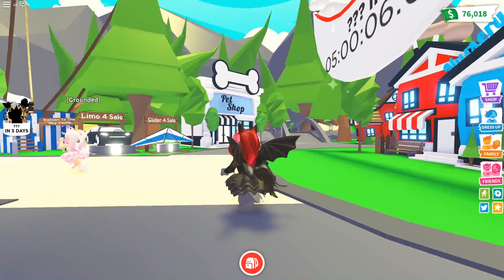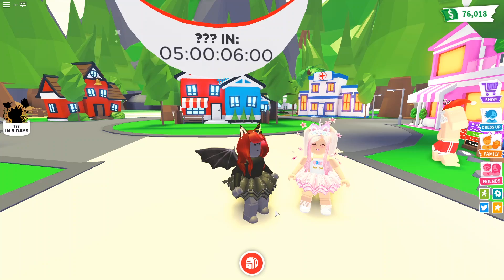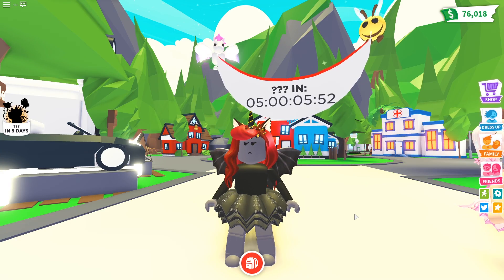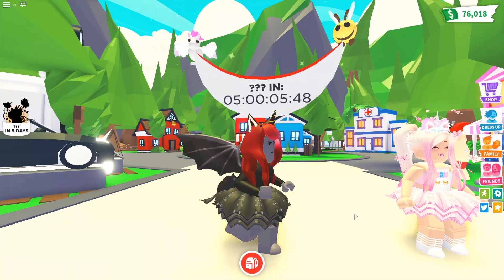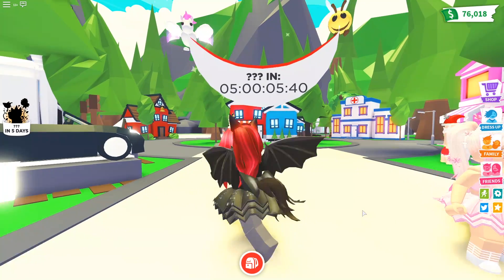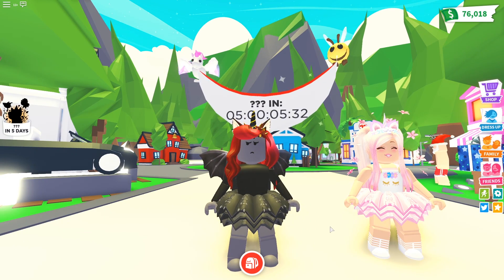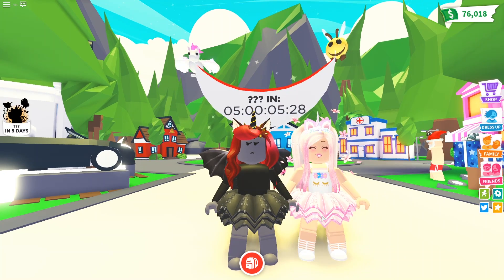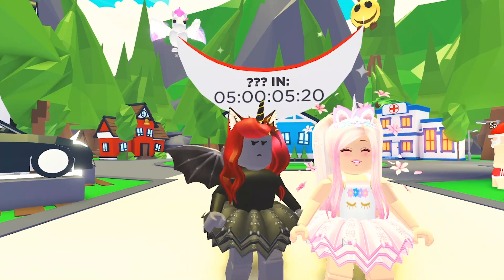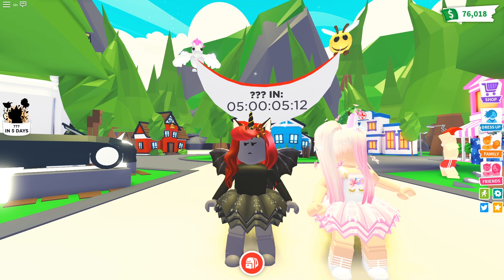Six more minutes on the counter — I'm actually nervous. When they've released pets in the past, they put two of the pets at the top, where you see the bee and unicorn. Right now it's just a regular unicorn and bee, so I wonder if it could be something other than pets. Maybe it's a whole theme, or maybe the pets up there will change to show what the new pets will be — they might just need a little extra time.